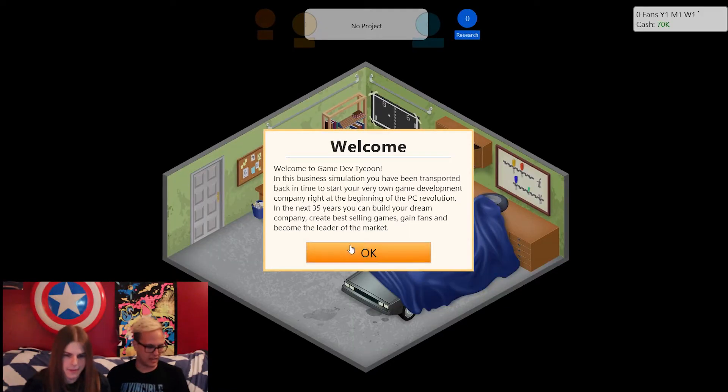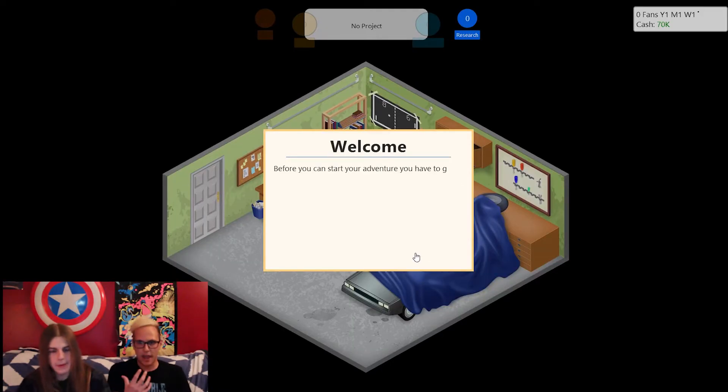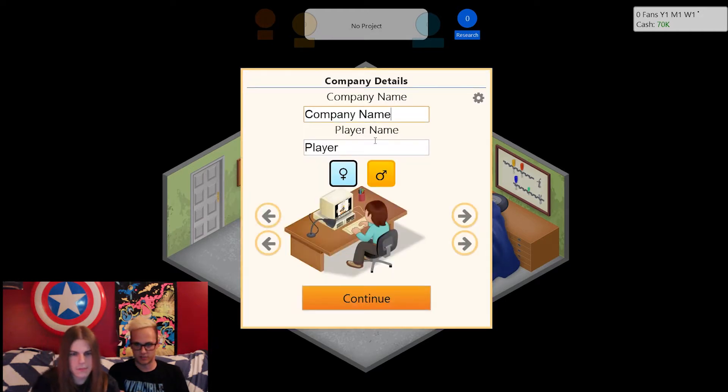As you guys can see right here, jumping right into the game, the game follows a hopeful game designer who's starting his own game development company in what we can only presume to be his parents' garage, before you move up the ranks, working on more advanced games and moving into the realm of AAA and stuff like that.